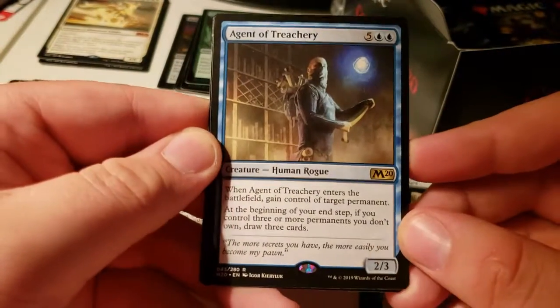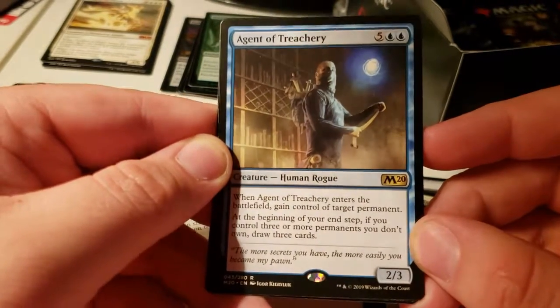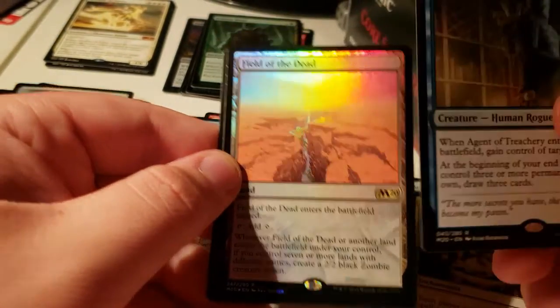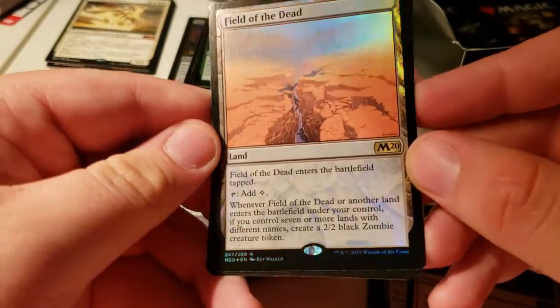Agent of Treachery: gain control of a permanent; at the beginning of your end step, if you control three or more permanents you don't own, draw three cards. Ooh, two foil rares in one box! This is a foil land too.